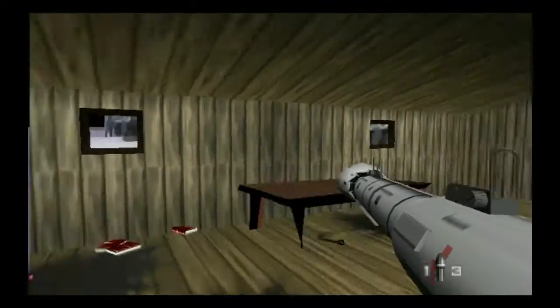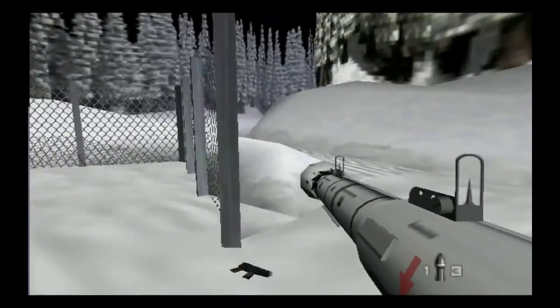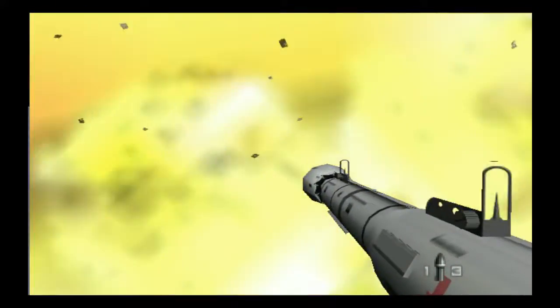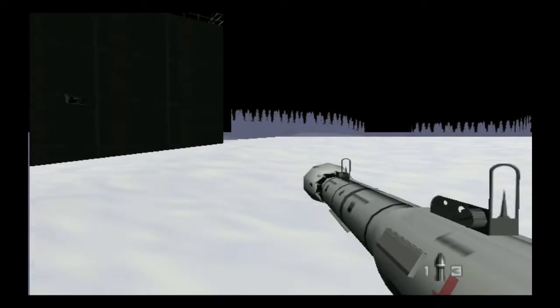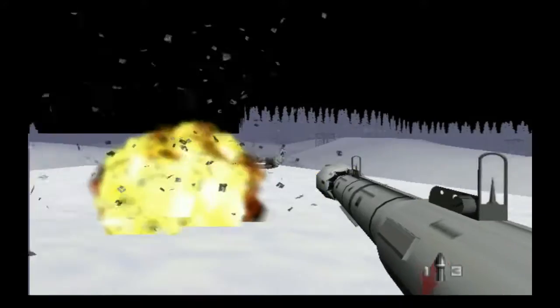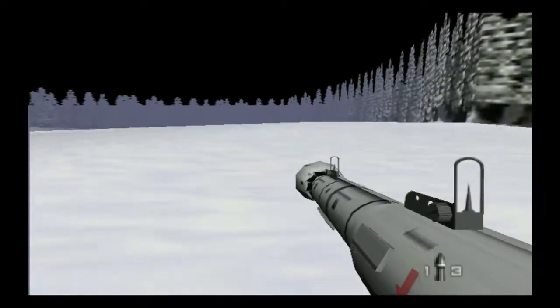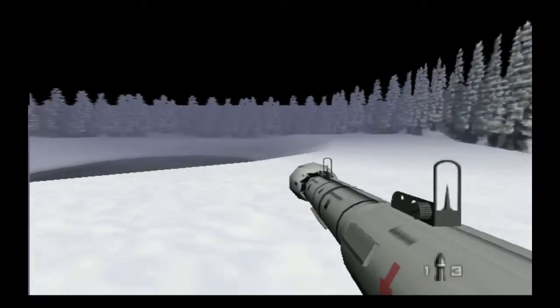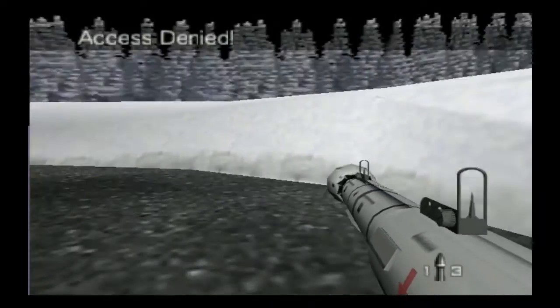I'm gonna get the building plans and then that should be it — just escape through the ventilation tower. Now all I gotta do is escape. He would be blown to bits. I guess the game is already graphic enough with violence — they can't make it as violent as Rambo 4 when Rambo was slaughtering everybody with that giant machine gun from the Jeep. That's not the ventilation tower — that's the bunker level. Oops. It looks like I set off the alarm. I guess everybody's gonna come after me and kill me.